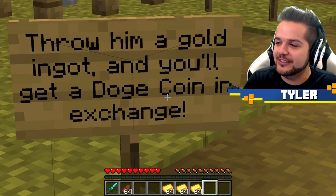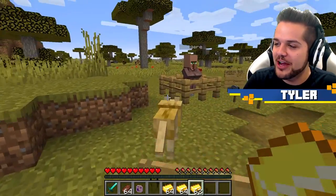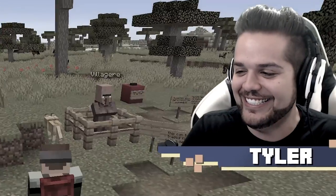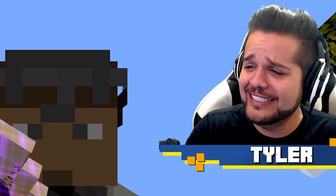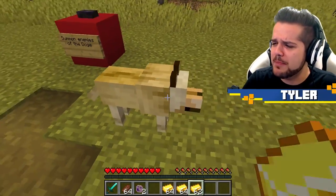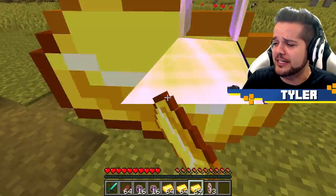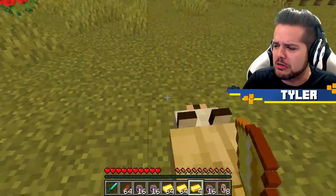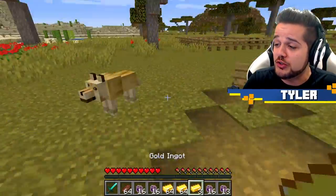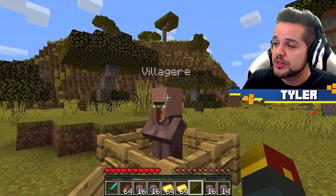Throw him a goldie and you'll get a Dogecoin in exchange. Again, I'm not recommending one way or another what you guys do with this. But if you just keep dumping your gold into Dogecoin, certainly something good's gonna happen. Definitely guaranteed. Definitely results will not vary. I want more coins! Because you can use these coins, believe it or not, for some interesting trades with the Villager.